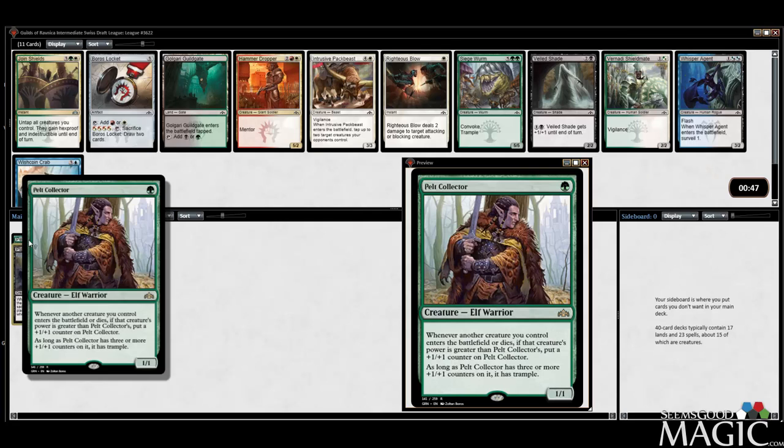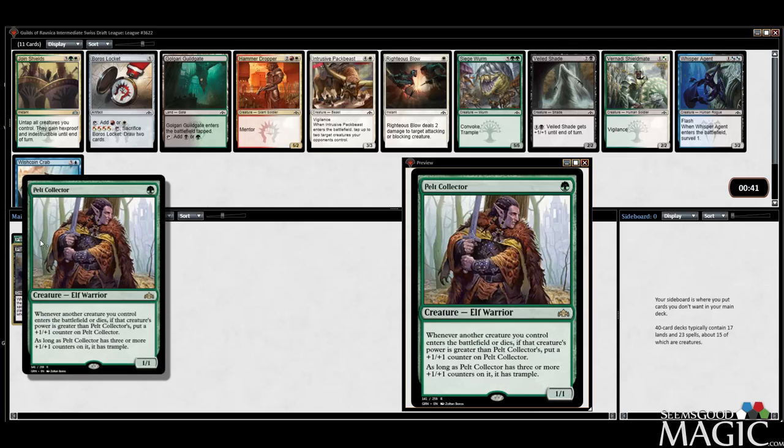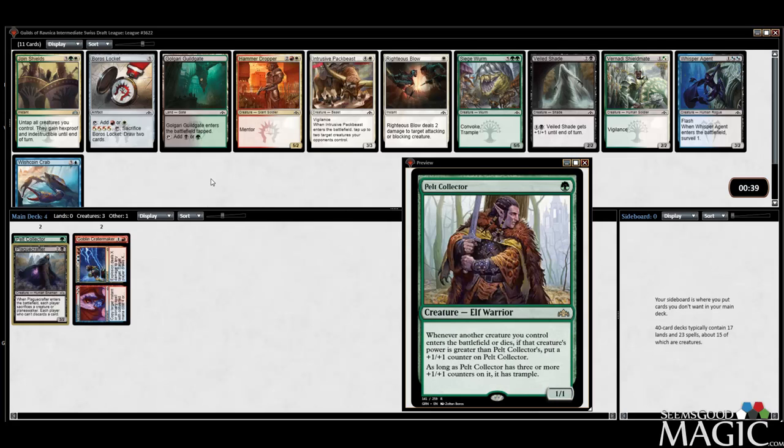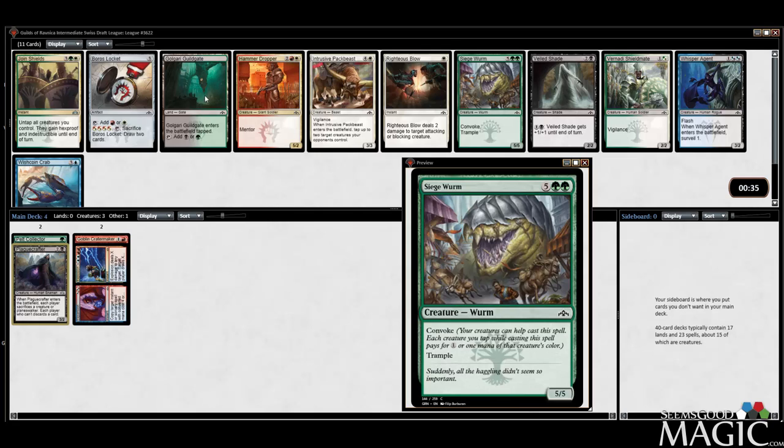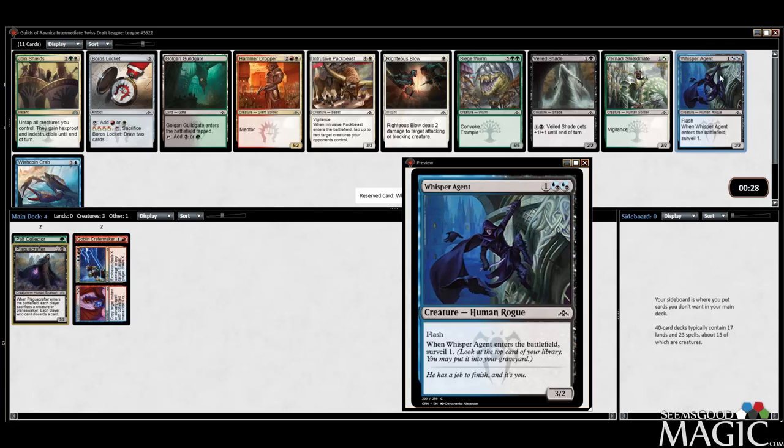Whisper Agent seems really good with Pelt Collector too — Flash, make it grow, Surveil. There's a Siege Wyrm, a Golgari Guildgate, Veiled Shade which I've played against a lot. We'll take the Agent here — it's a great card, and the nice thing is that it can work in either deck.